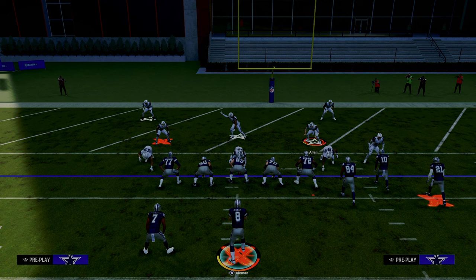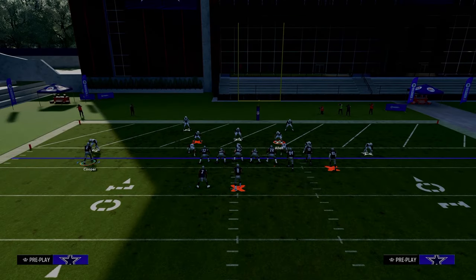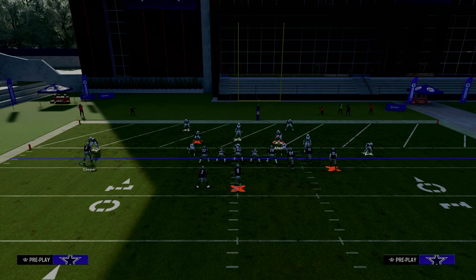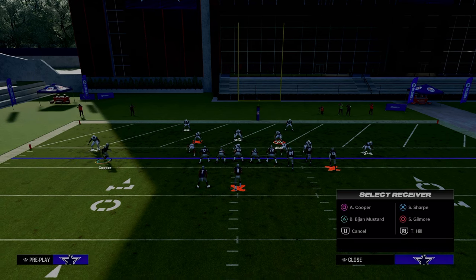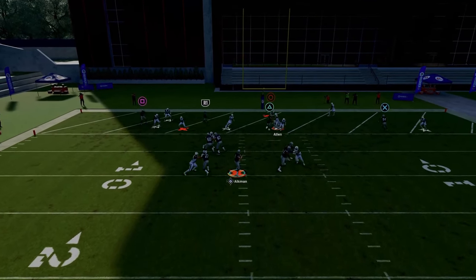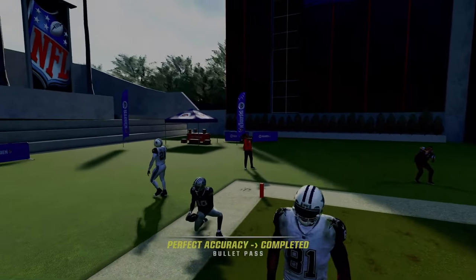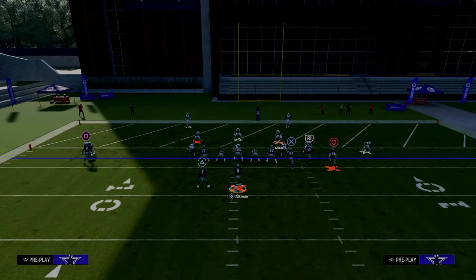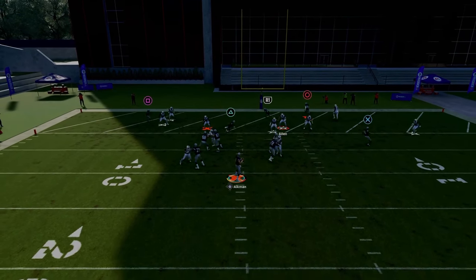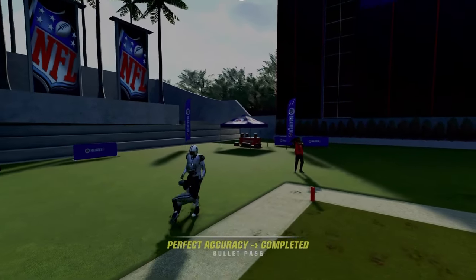You might be asking: how do I do this if I don't have Mesh Spot in my playbook? It doesn't have to be Gun Bunch. The concept is that when you put a hitch route on the numbers, it is going to pull or at least hold the cloud flat defender so that you can throw a post or slant route over the top. The route I like the most is a slot apprentice post — smart route that post — and you get that same basic behavior. That's the best version of this passing concept.